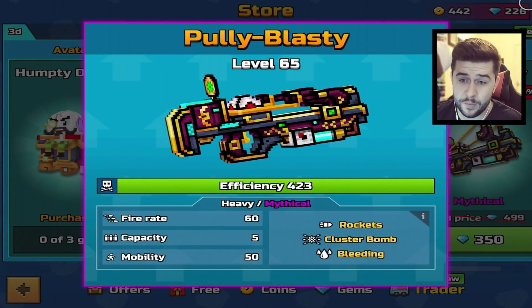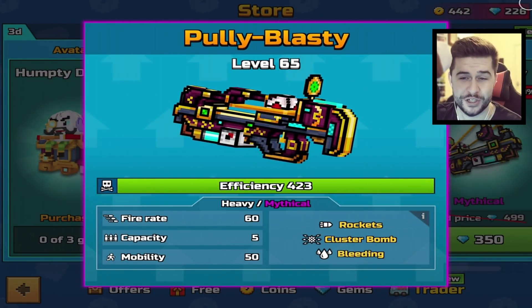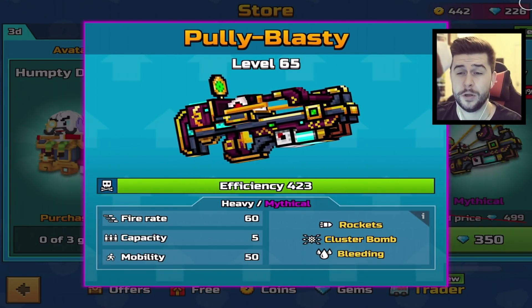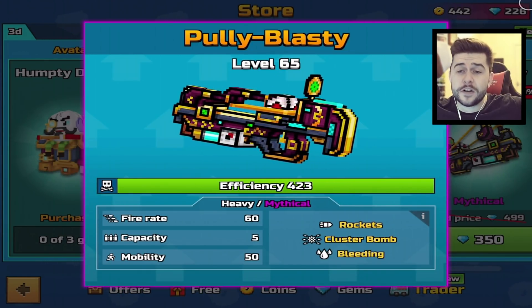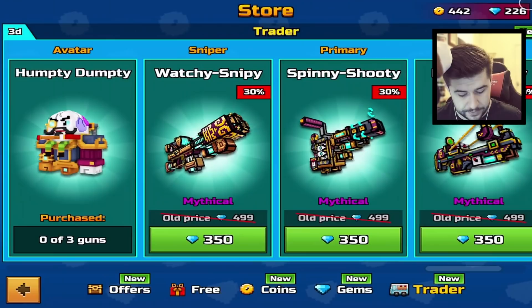And then everybody should know this one. Do you remember when clusters were broken? Yeah, this weapon was so broken too. The Polyblasty — heavy mythical rockets, cluster bomb and bleeding. The fact that it was cluster bomb and bleeding was insane. Fire rate 60, capacity 5 and mobility 50. Haven't used this for a very long time, and of course cluster bomb was nerfed, so I don't know how good or bad this is going to be.